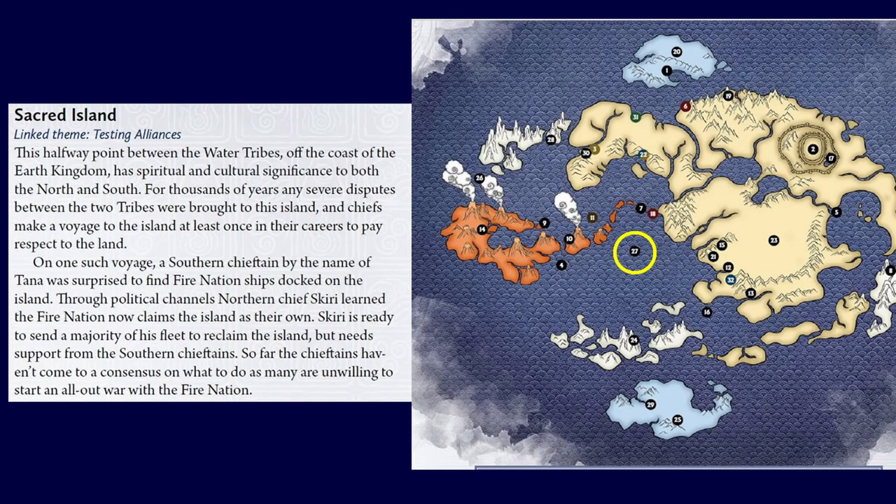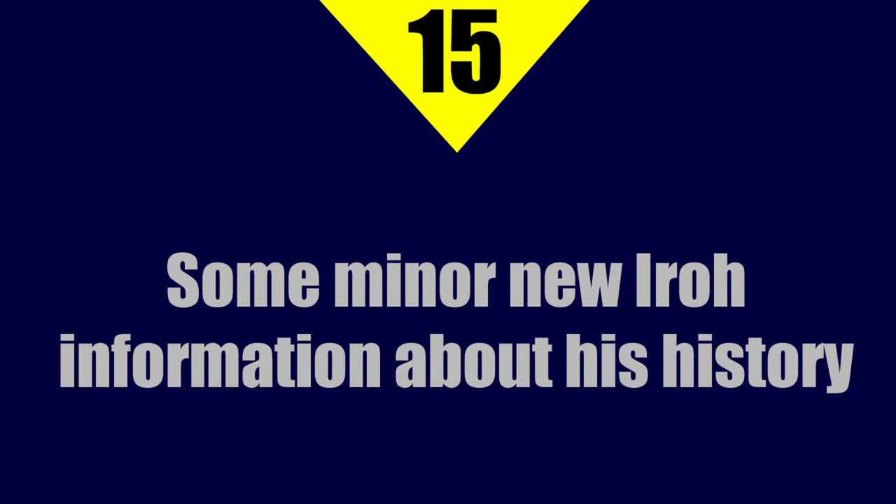At number 16, the Water Tribe Sacred Island. Right in the middle of the map, halfway between the Northern and Southern Tribes, lies this island with spiritual and cultural significance to both. This is where severe disputes between the tribes were brought to be resolved, and chiefs make a voyage here at least once in their careers to pay respects. In the Roku era, Chief Tana finds Fire Nation ships docked on the island — Sozin trying to grasp any resources and land he can before making his big strike.